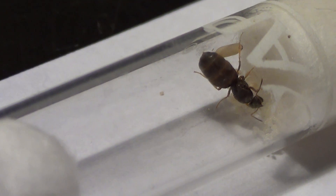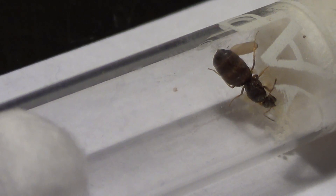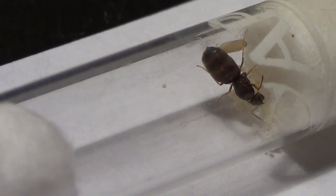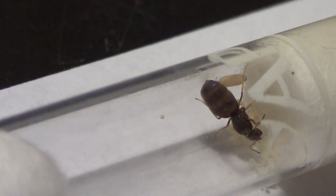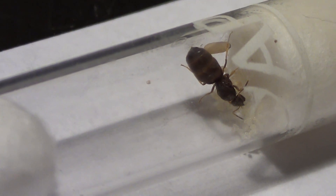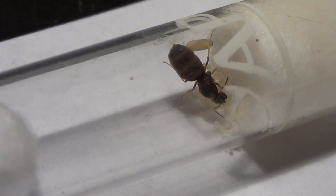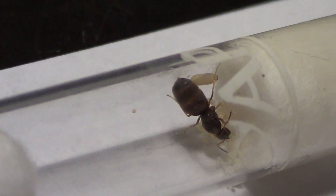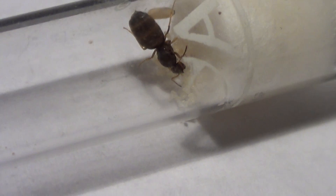The queen here — I caught her in the stage where she was in her claustral cell. She didn't have any nanitics, she just had a few eggs, and I made sure to capture those with her as well. I don't know if you can tell, but there's a pupa there. I didn't catch her with a pupa — just a few eggs. I actually brood boosted her with two pupa. Neither of them have hatched yet, but I thought that would help. If you see down there in the middle of the screen, there are some eggs.